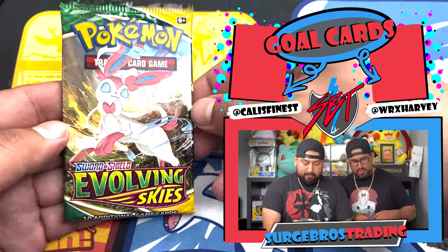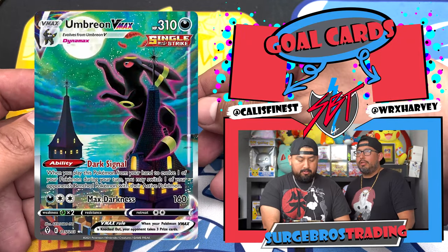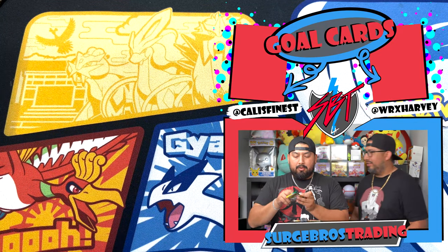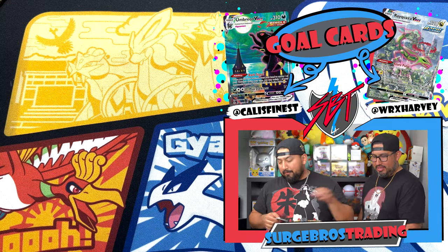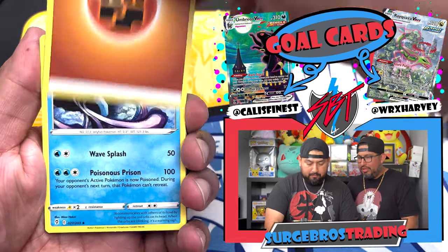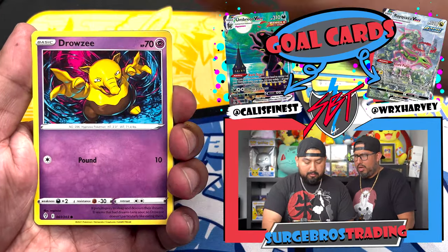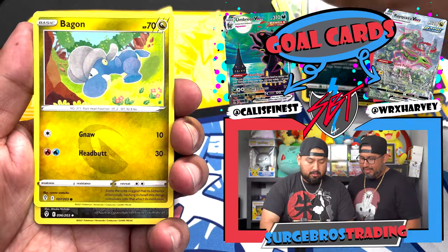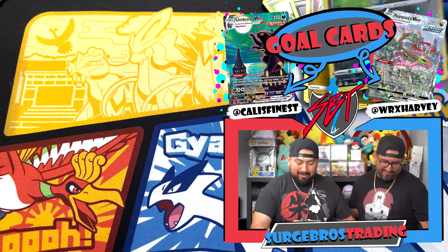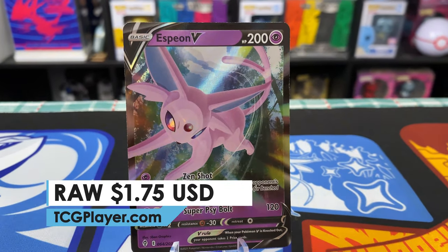So three green coat cards and an Amazing Rare — not bad. Now into Evolving Skies going for Umbreon VMAX alt art or Rayquaza VMAX. I'm calling it — Rayquaza is mine! We got a bunch of the Rayquaza Vs, now we need some VMAX action. I think the Umbreon and Rayquaza are the only ones we're still missing.